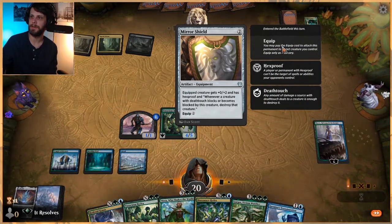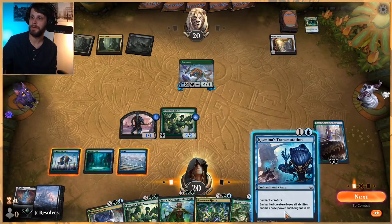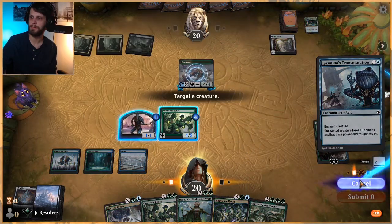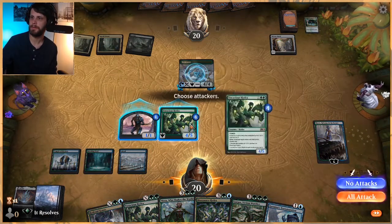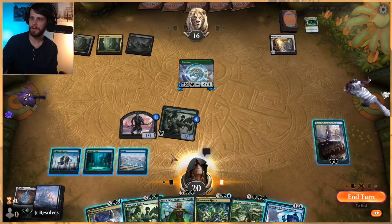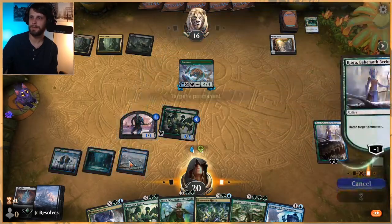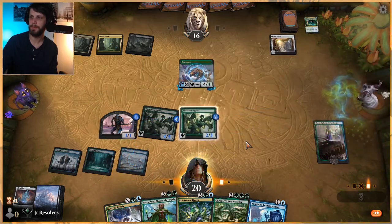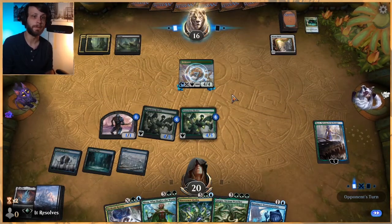That creature has Hexproof — interesting, surprisingly good right now. Oh wait, we can't target it. Just kidding, it's not as good as I thought. So let's attack first, then I think we may just end up making the same play again. It's not super exciting in terms of plays, but it at least gives us two of these four-fives that they're going to have to fight through.